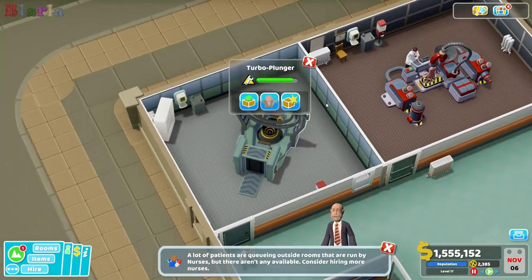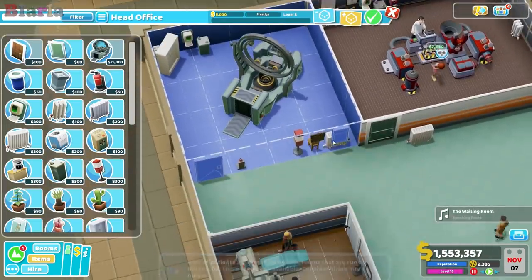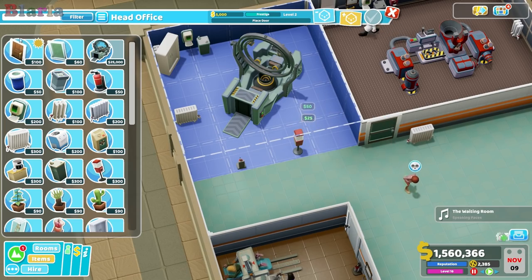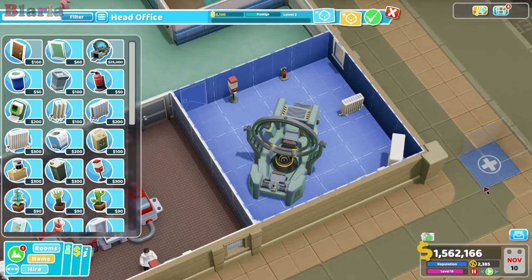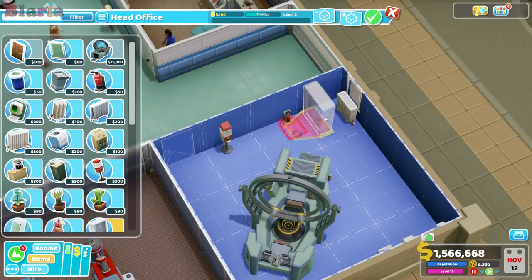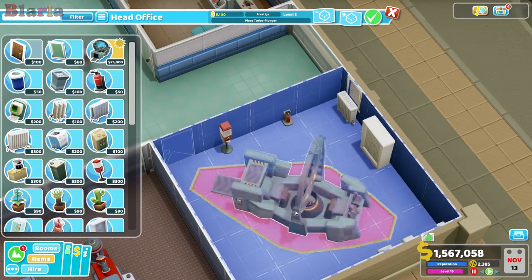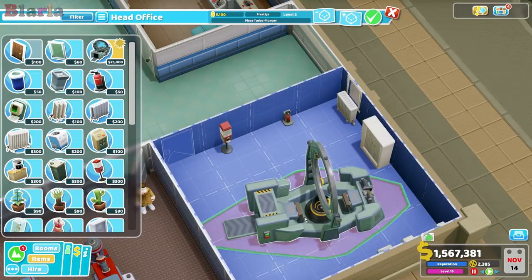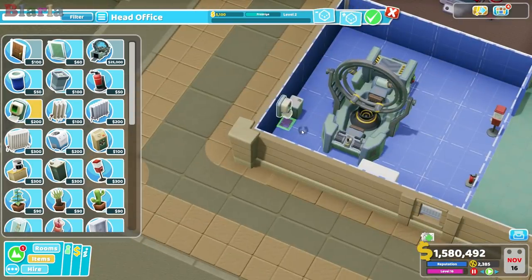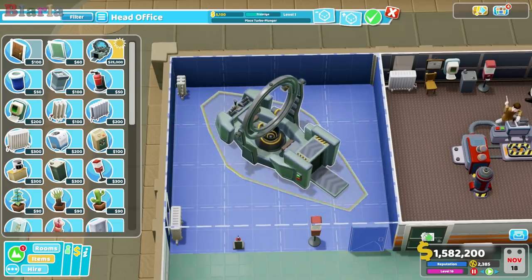Okay, we're going to quickly edit this room. We want to move the door to the other end. We can move this here now — the problem is I've now made it so they come in the other way, so we're going to shift this bit of equipment. We're having trouble getting everything in so let's get rid of these bits — just getting the bare minimum in the room really for it to function.